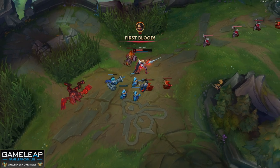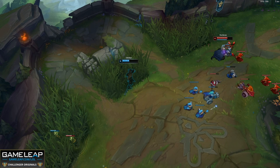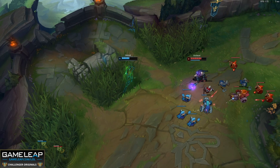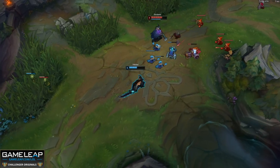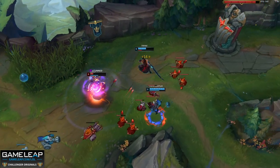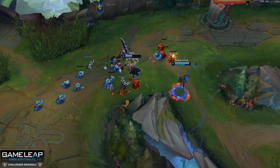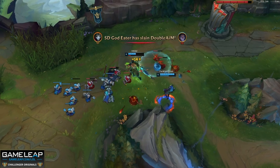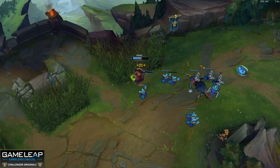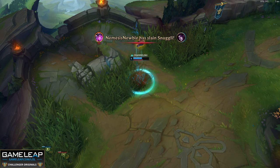If the enemy team gains something on the other side of the map — like a kill, objective, or advantage in jungle camps — you must create a winning situation on your side, and being passive is not the solution. However, being passive is the solution when you are on the weaker side of the map. You want to avoid fighting until the map is neutralized or you have more members top side. If your team wins bot side, you win the entire map by simply staying alive — so don't give the enemy any compensation. Play safe and respect the weak side.